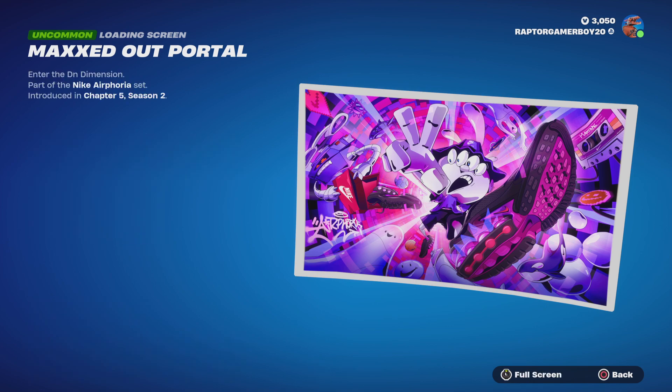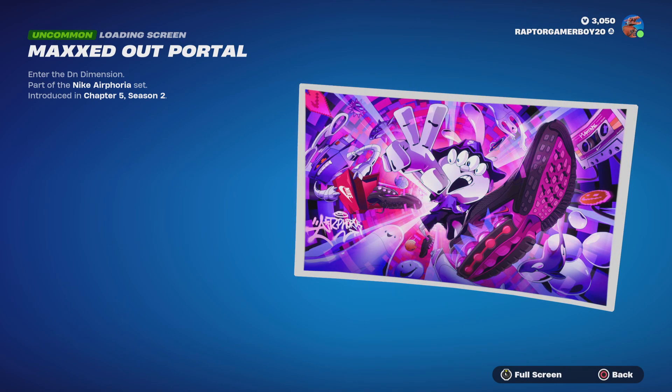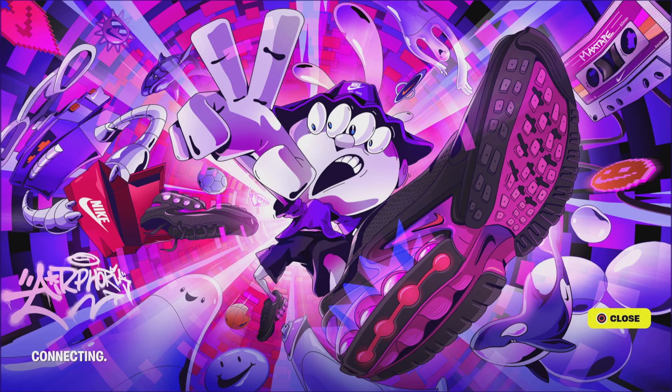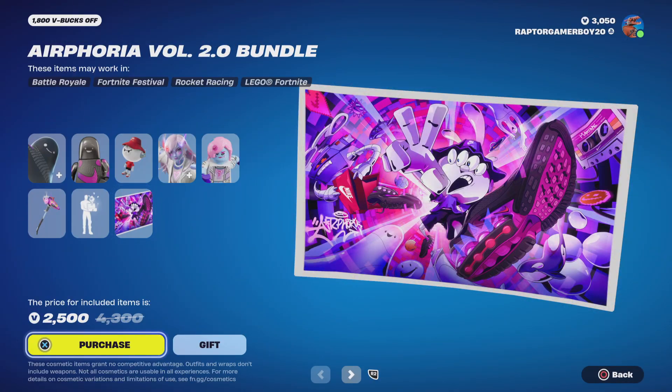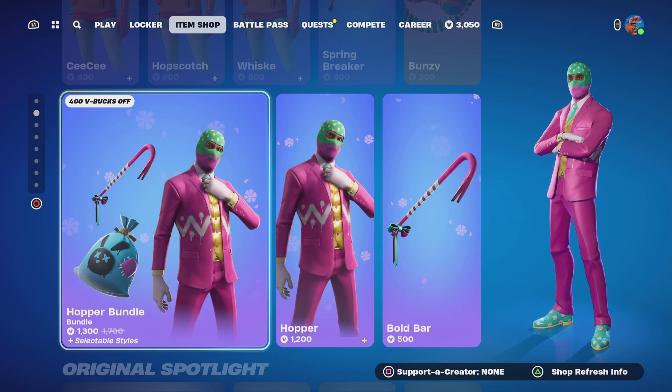And then we got Maxed Out Portal — you can't buy it separately, nice. Enter the DN dimension. That's cool. We got the Easter stuff, Hopper bundle.